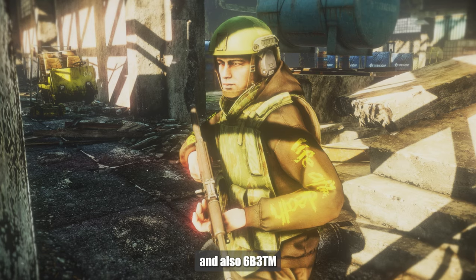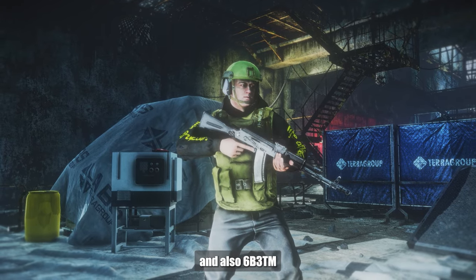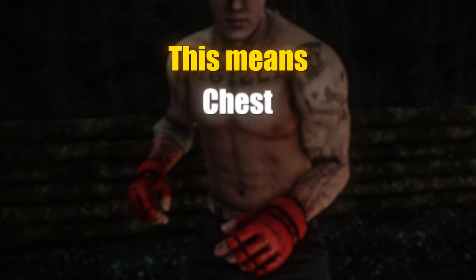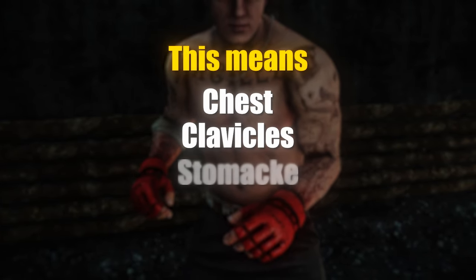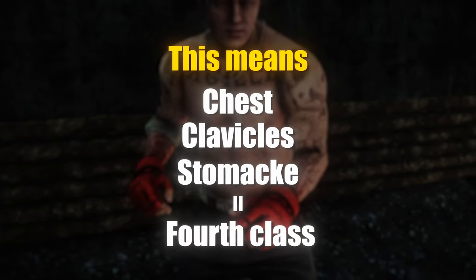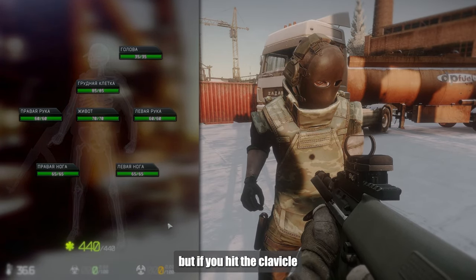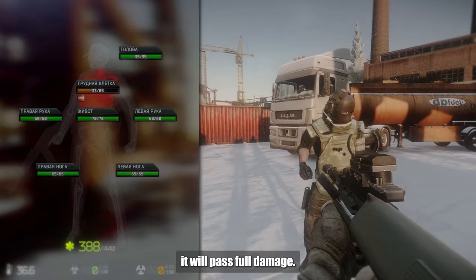I'm talking about the Uli and also the 6B3TM. These are armor vests consisting of armored packets of the fourth class. This means one thing: the chest, clavicles, and stomach — all of them are fourth class. If you shoot into the chest it can protect you, but if you hit the clavicle, it will still pass full damage on some armor.